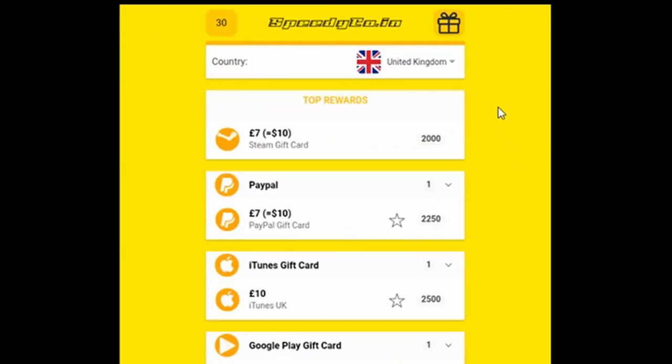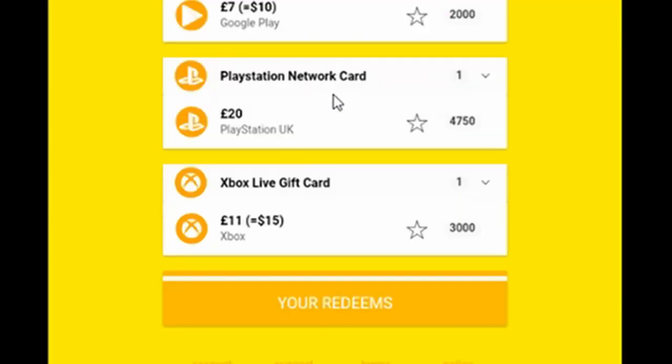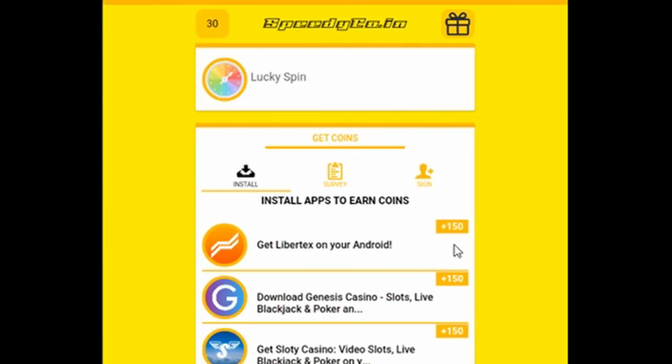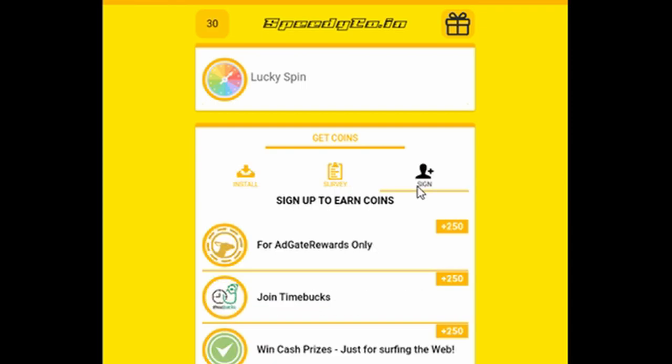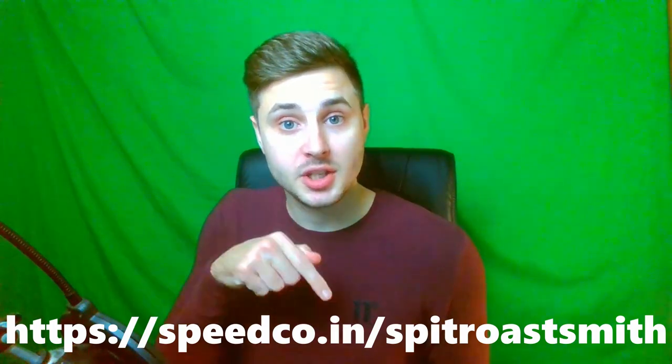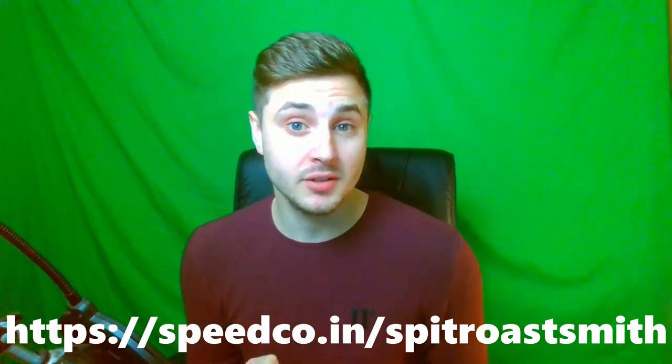I did say at the beginning of the video — Call of Duty points. That's all you need to do to earn free Call of Duty points: earn this amount of money. Go onto the app, earn free coins and free points just for installing apps, completing surveys, and signing in to earn stuff. It's literally as simple as that. In order to get some free points when you register on the app, use my link below — speedico.in forward slash spit roast smith — when you sign up to get some free points.